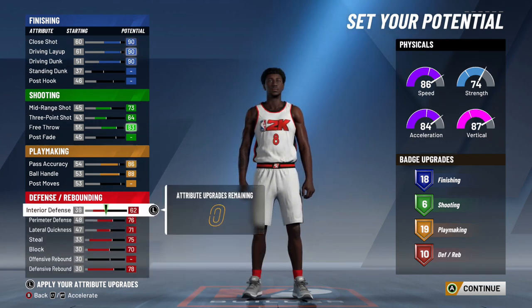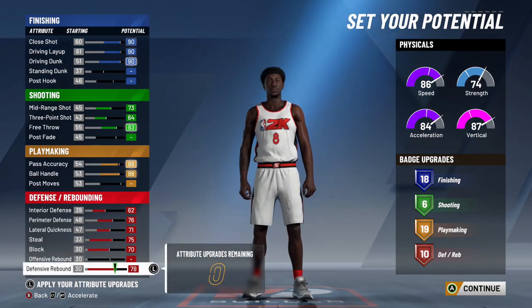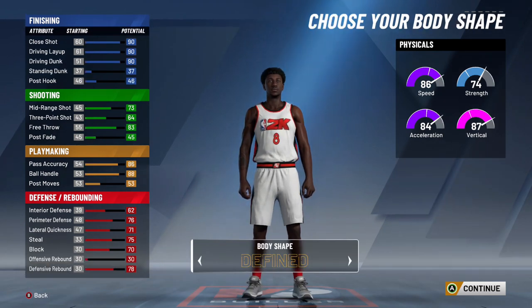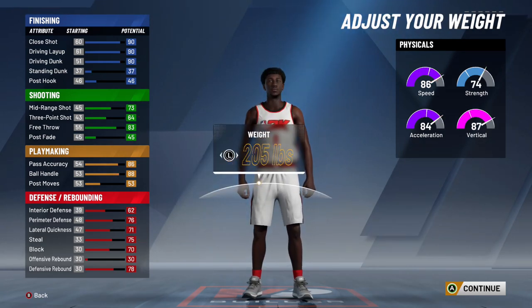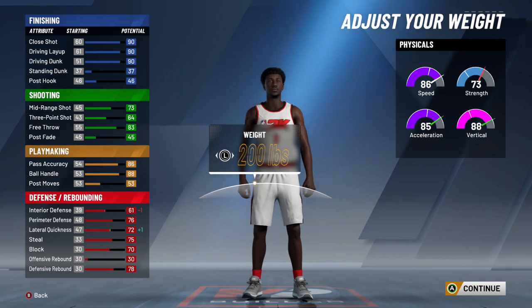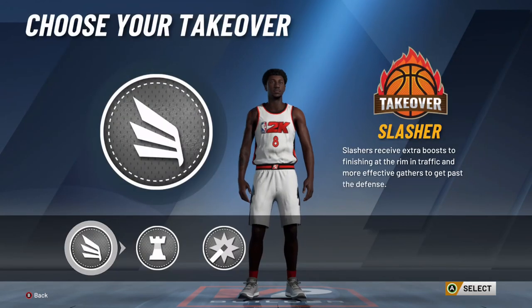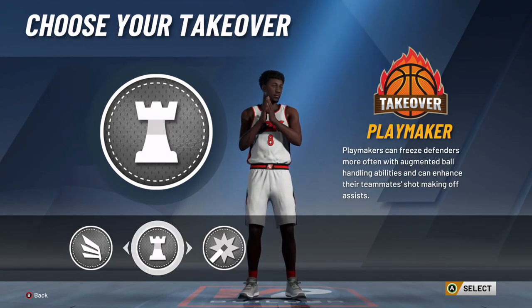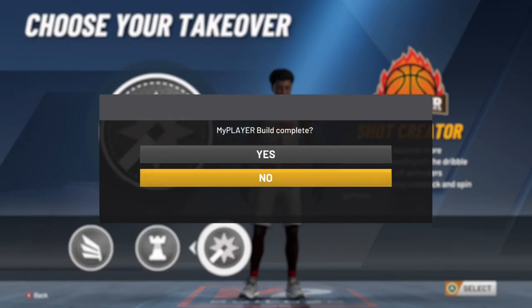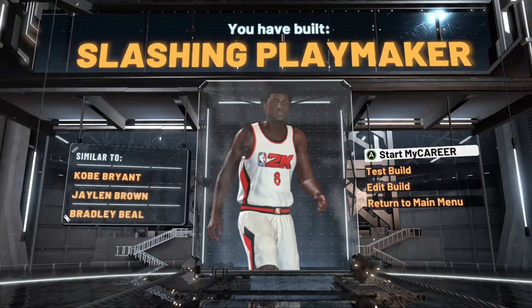That gives you a final total of 18 finishing badges, 6 shooting, 19 playmaking, and 10 defense/rebounding badges — a grand total of 53 badges. For body type, I'm going to go with solid. As far as height, Kobe was 6'6", but we're making him 6'5" — close your eyes, you didn't see this part. His weight is around 200 pounds. For wingspan, I'm going to give him default arms. With all that, your takeovers are going to be slasher, playmaker, and shot creator — we're going to go with shot creator to boost his shooting. Your comps as a slasher and playmaker end up being Kobe Bryant, Jaylen Brown, and James Harden. So that's not bad.